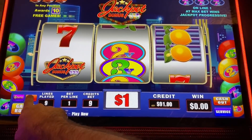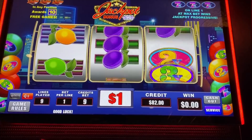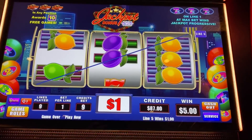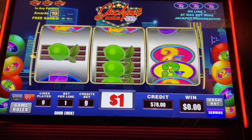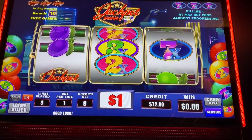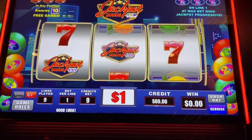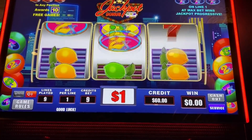Let's see, is there volume? There we go, make it more exciting. Oh, that pays what, five dollars? I don't even know how it pays. Okay, each line is a dollar, I guess. So we want three jackpot bonus symbols in a row.